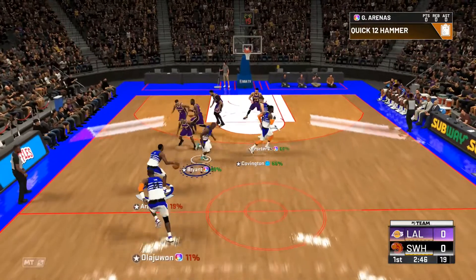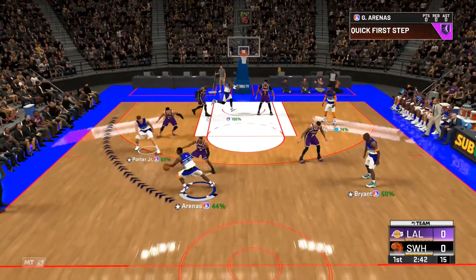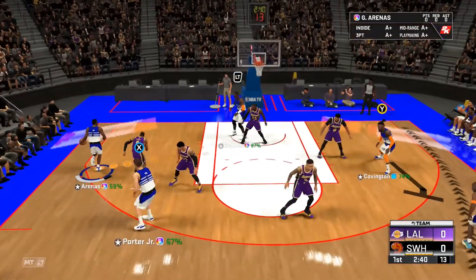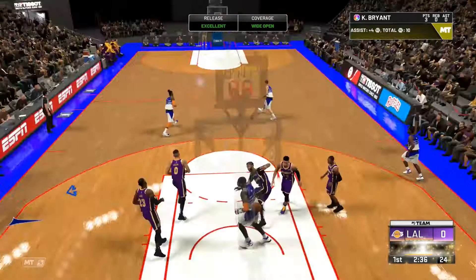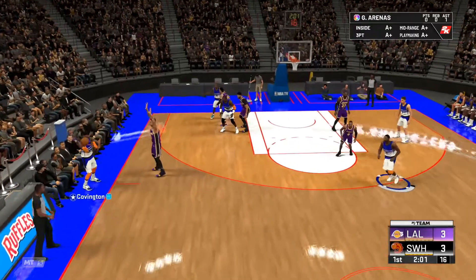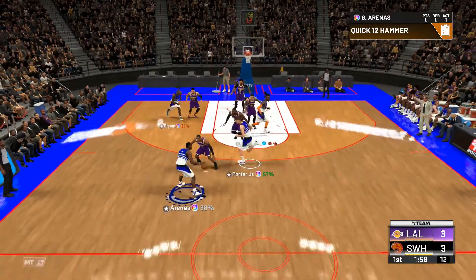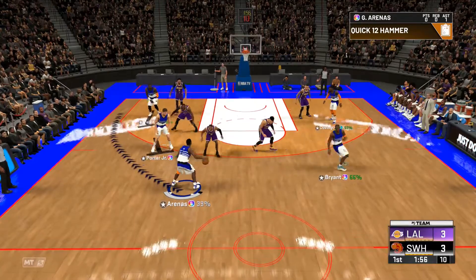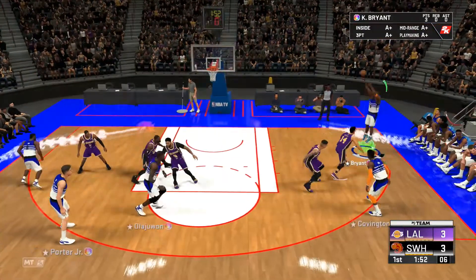So for the first play, you're going to get a double screen. Wait for your shooting guard on the opposite side to get a screen right in the corner. Wait for the double screen and keep an eye on your shooting guard getting that screen on the opposite side, and you're open every single time.